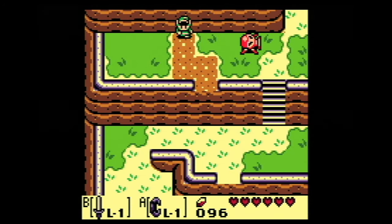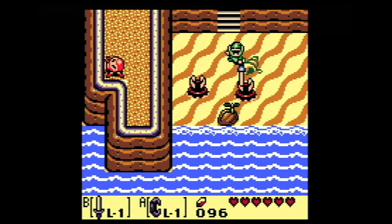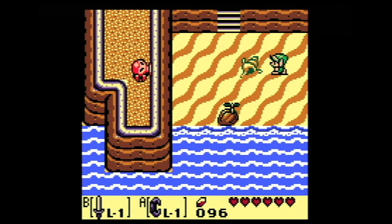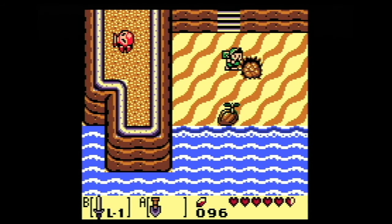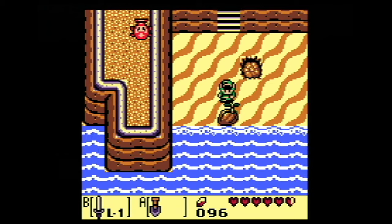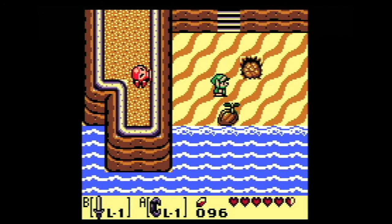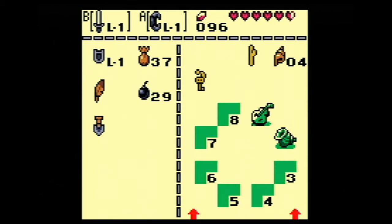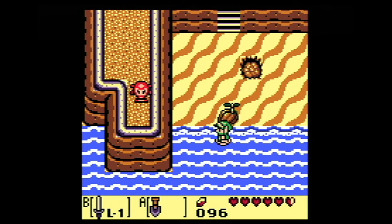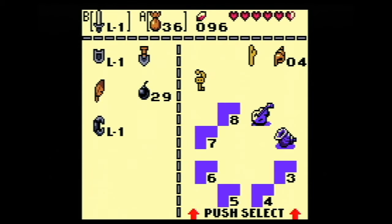Down here somewhere I believe there were a couple shovel spots, like where this plant is, and maybe where that seashell is — that could be what I'm looking for right there. No, okay, so that's just cosmetic. I can't actually shovel that. I think these are almost like coconuts; I don't know exactly what they are. What about magic dust? Nothing useful going on there.